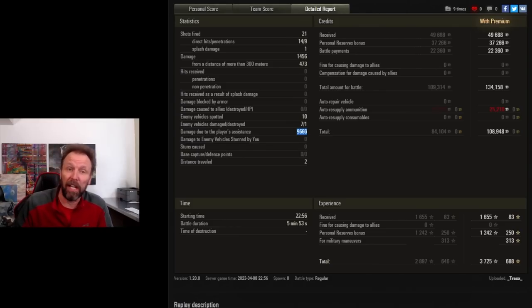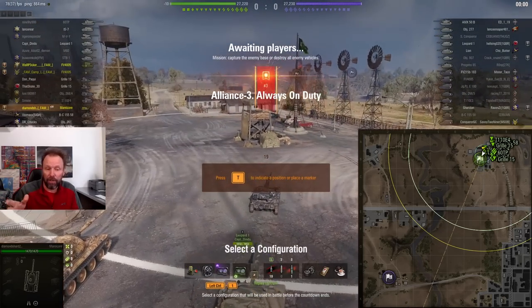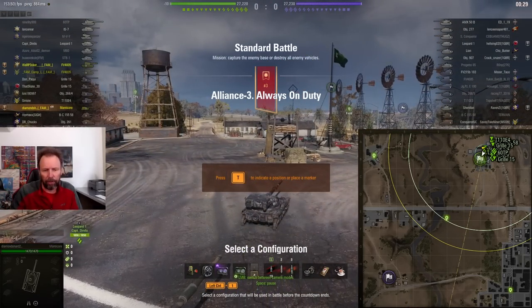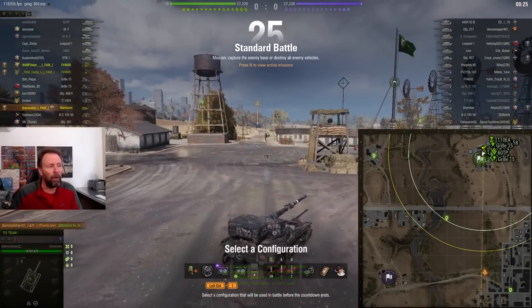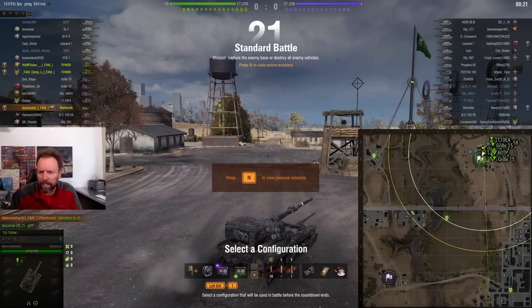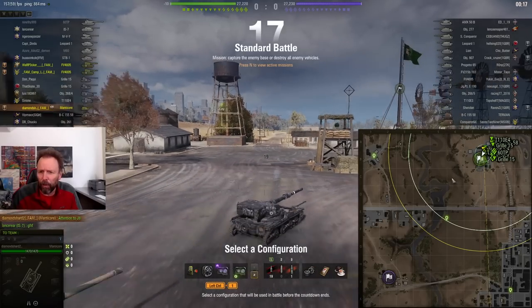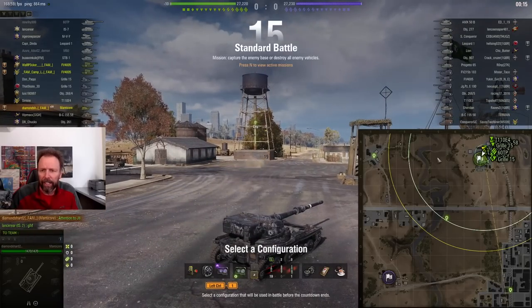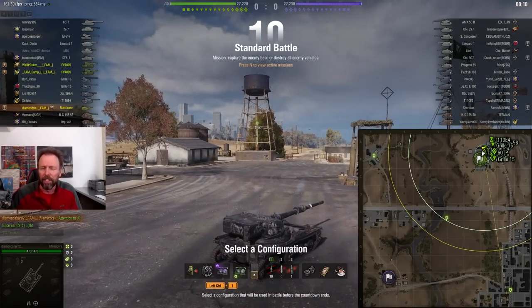He does a little damage for himself and comes out with a 9,660 damage assist — that was a hell of a game. Now let's watch the game from the opposite spawn. We have a Manticore, fully equipped: Commander's Vision System, optics, vents, optics directive. He's on the opposite spawn. That Walker Bulldog went down to the line of bushes at E3 and basically detected everyone crossing the field, including the scout that went down to the river area. So this Manticore, I think, understands the dynamics of this map.